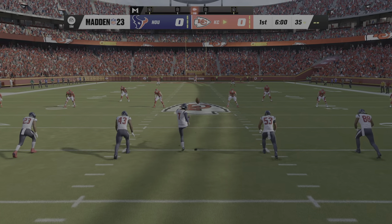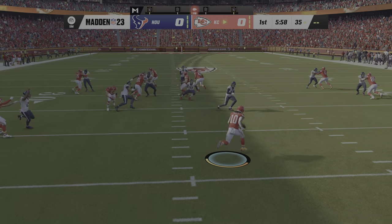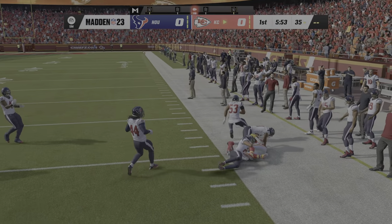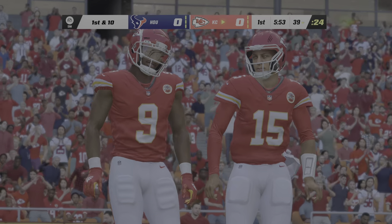Here's the former UCLA Bruin, Kaimi Fairbairn, to get this one started. And we are underway from Arrowhead. Fielded just outside the goal line. The lane opens here. He's past the 30 and goes out of bounds, just shy of the 40, right around the 39. So solid starting field position.